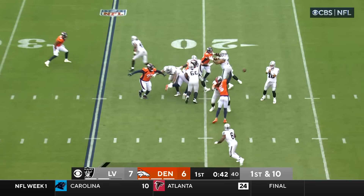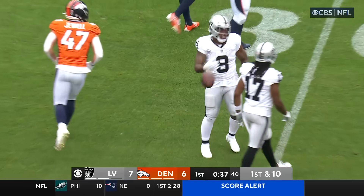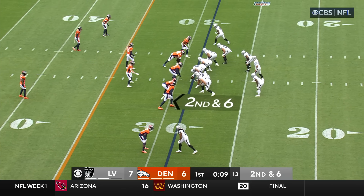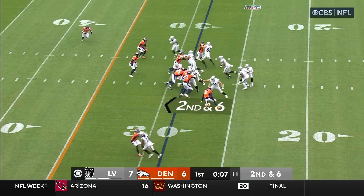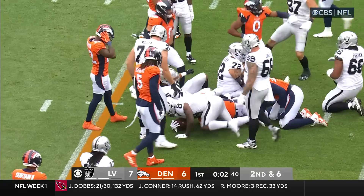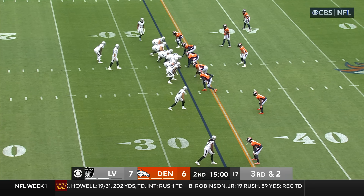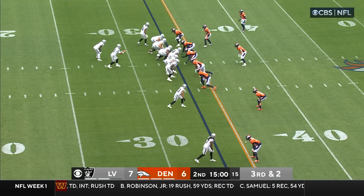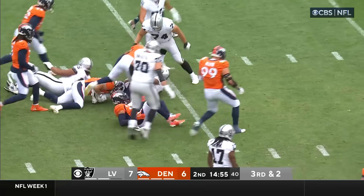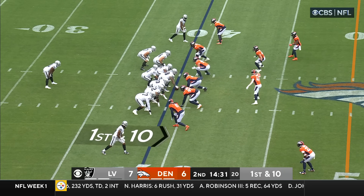Jacob Johnson in the backfield. They dump it off to Jacobs. Jacobs is tripped up close to the 30-yard line, a gain of four. Garoppolo admitted he didn't even have a playbook in college. On second down, Jacobs moves the pile up close to the 34-yard line, a gain of five. They hand it off to Jacobs, who breaks an important tackle and then spins to the 39. First down at the 39-yard line.